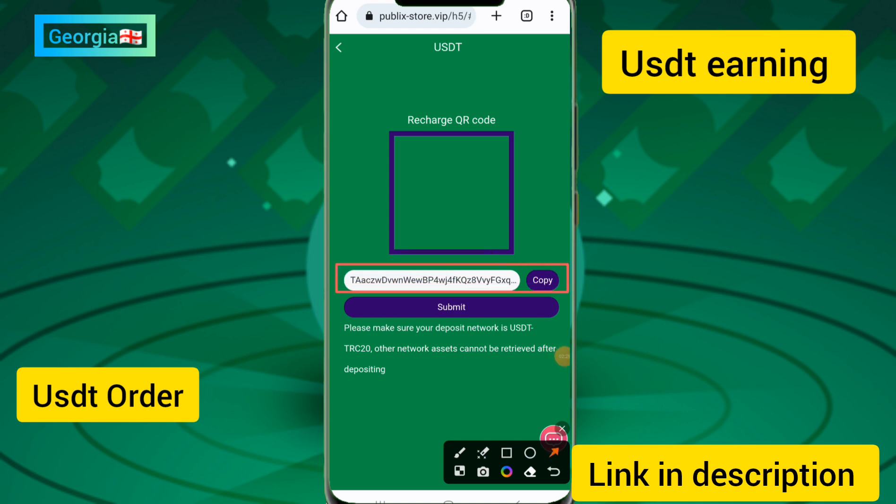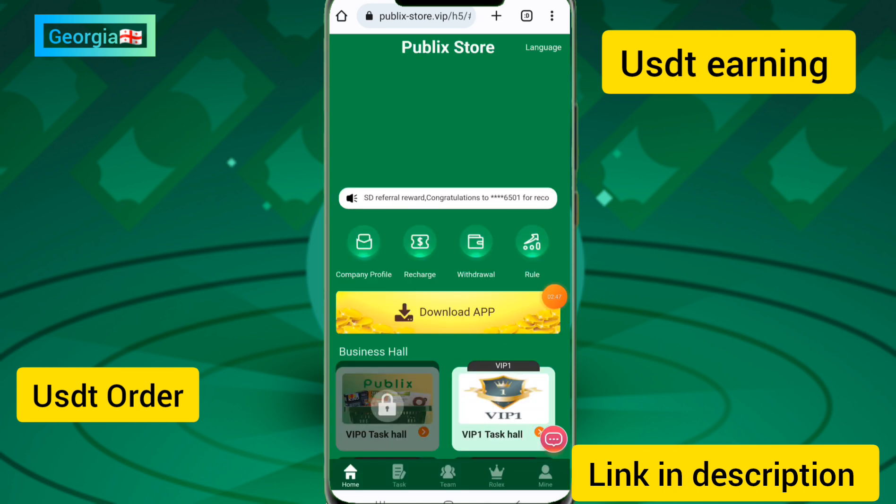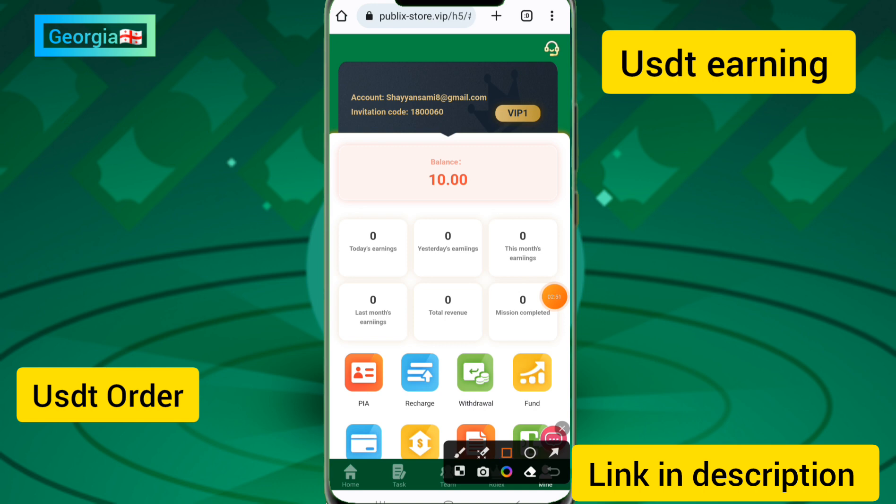Click on the recharge option and copy the address. This address works with platforms like Binance or any exchange where you can get USDT. After sending USDT, click the submit button and your deposit will be credited to your account in a few seconds. Make sure your deposit network is USDT TRC20, otherwise your funds will not be added.